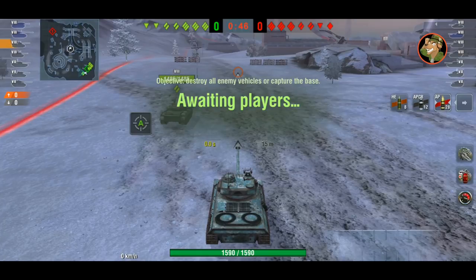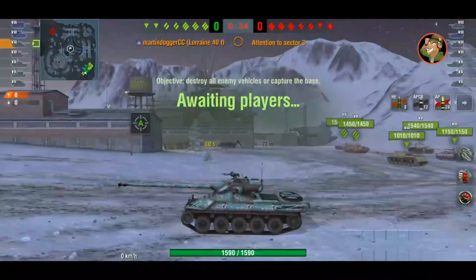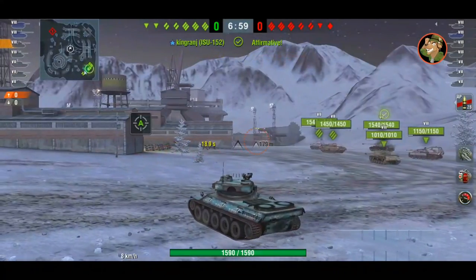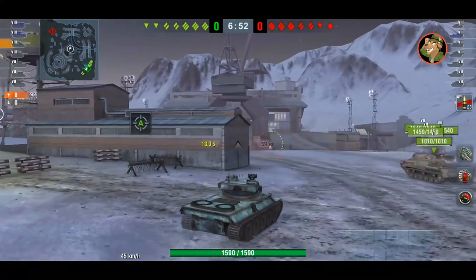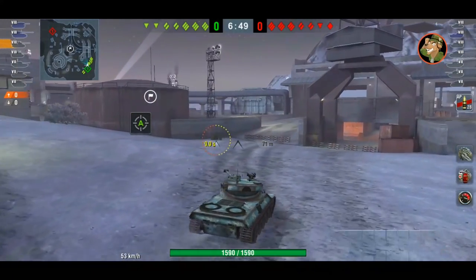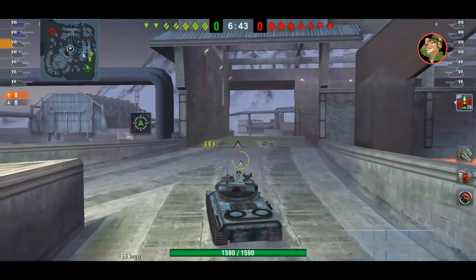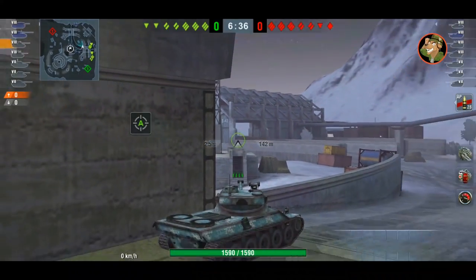Everything armor-wise is in the range between 0 and 60mm. Unless you manage to angle the front plates or side plates or bits of the turret to an auto-bounce angle, any shot will penetrate. The sides are really weak — you can get HE'd in the sides by a KV-2, an ISU-152, Object 704s, any tanks. And there are quite a lot of tier 7, 8, and 9 tanks with big guns that can penetrate you and really hurt you with HE. That said, you've got 4 shots in the clip and really good mobility.